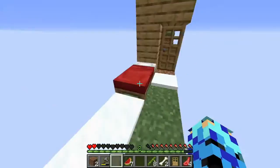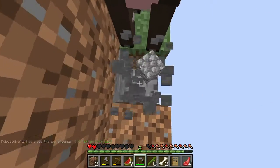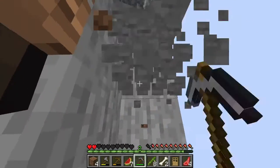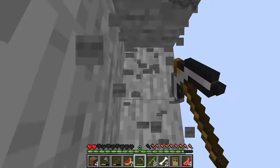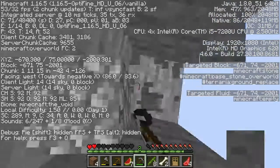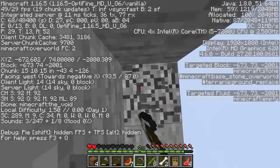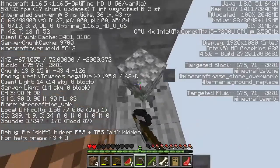Let's go mine. To start off, let's just dig straight down in a staircase pattern until we're at y-level 12, and then we'll strip mine to find stuff. I have a curiosity about what level we're at — we're at 74. Wow, we have a long way to dig. I'm going to be here mining for a while, guys.